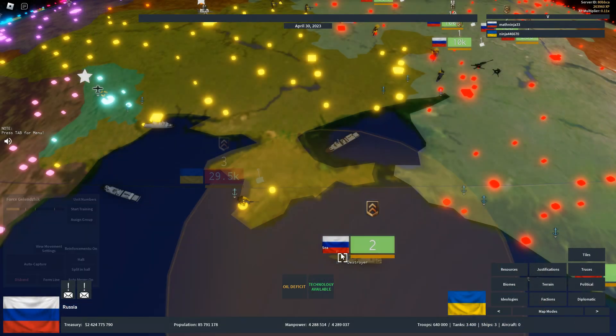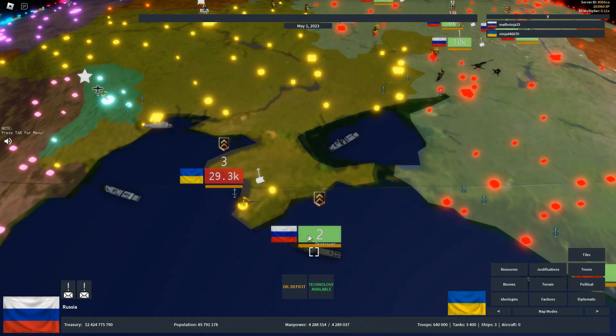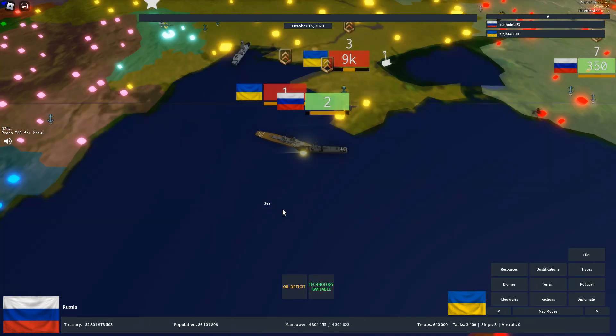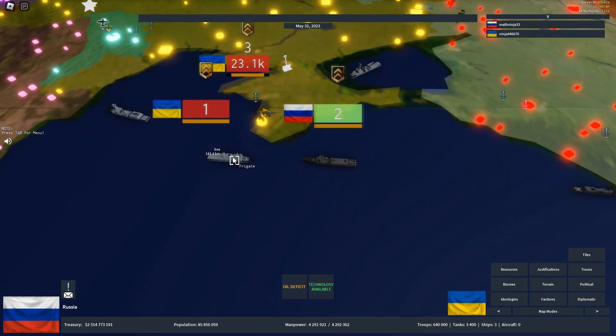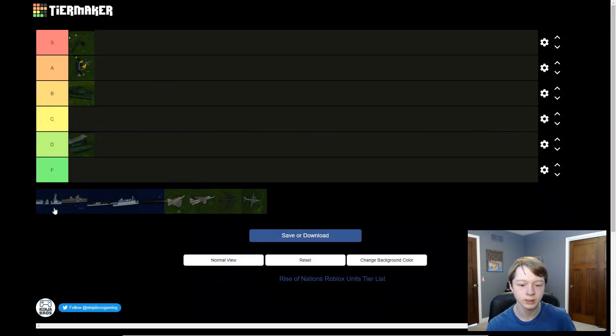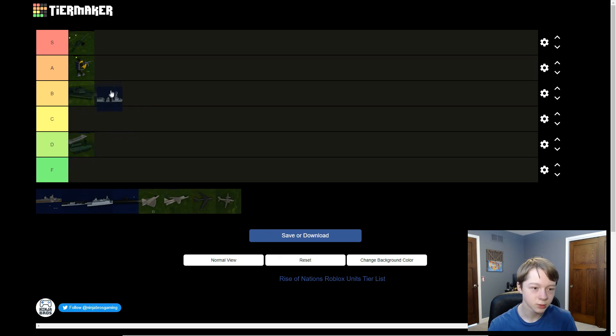Now, destroyers are like the main unit in a navy. They have really good range and are decently good at taking out troops on land. They can be killed by other destroyers and aircraft carriers, but they can kill frigates and are also good at killing submarines. It's a solid naval unit with nothing too bad about it, so I'd say B tier. Within B tier, tanks are ranked above destroyers.